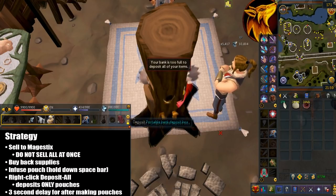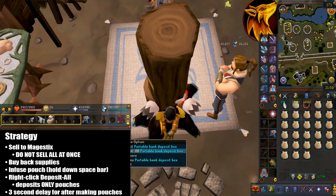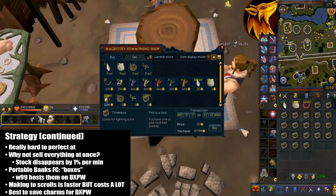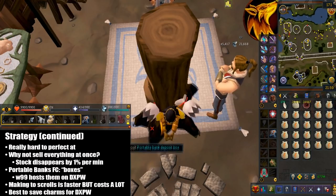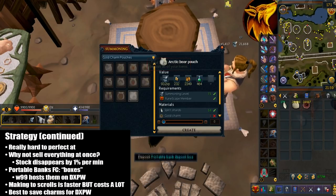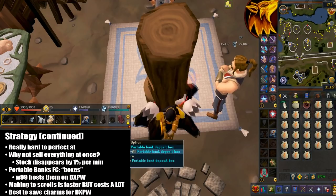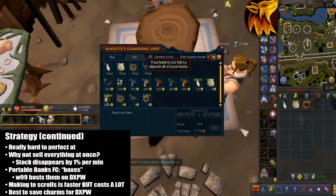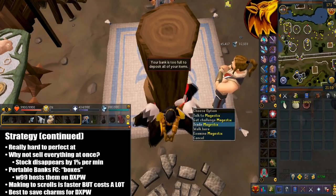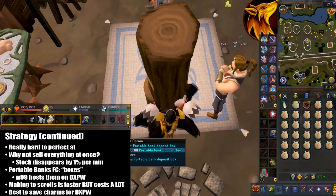You're then going to right click and deposit all the pouches. As you can see, it only deposits the pouches and nothing else. Now because there is a 3 second delay, you're going to have to time this. Just repeat the same process — it is really hard to perfect, so it does take a lot of time. Here's why you don't sell everything at once: the stock in the shop will disappear by 1% every minute. Because I accidentally sold 20k of them, that means 200 are wasted every minute. That's why you only want to sell 500 at a time — otherwise it's a waste of money.